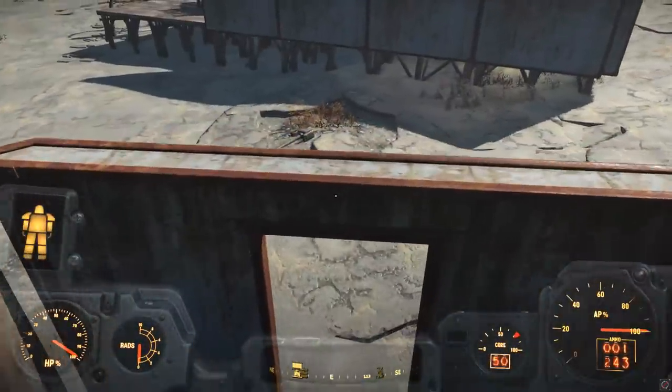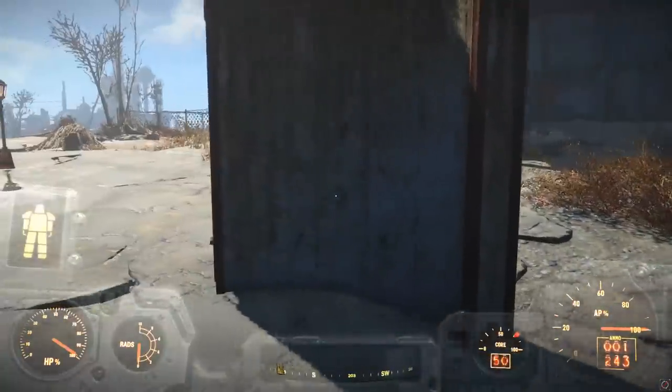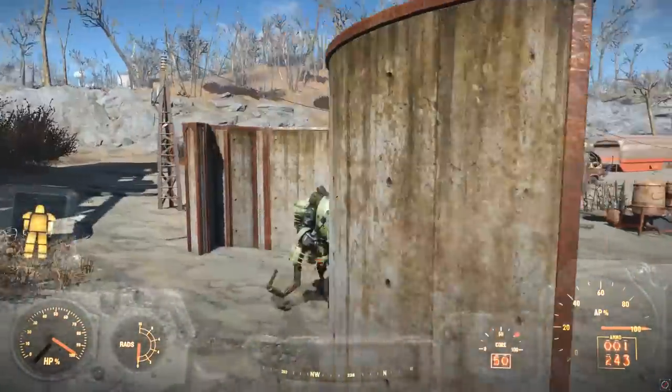And here we have the same again - an angled wall, except with a doorway on it. And finally we have the curved concrete wall.